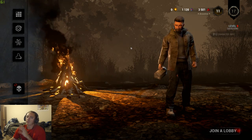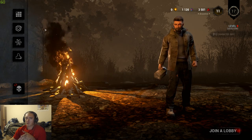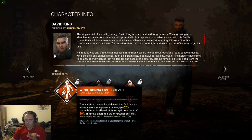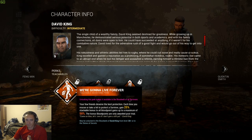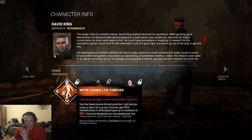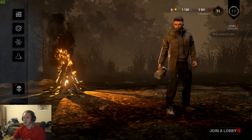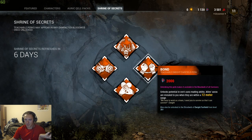Some videos did say that for certain perks, you can either unlock them by getting a character to a certain level, or via the Shrine of Secrets. For David, if I want to unlock We're Gonna Live Forever for all of my survivors, I need to get him to rank 30 — it says right there 'may be unlocked in the blood web of David King from level 30 plus, or in the Shrine of Secrets.' So the Shrine of Secrets uses iridescent shards as its currency.